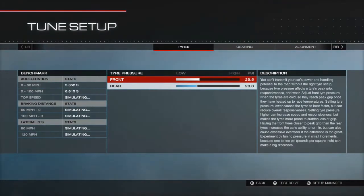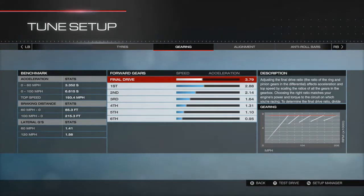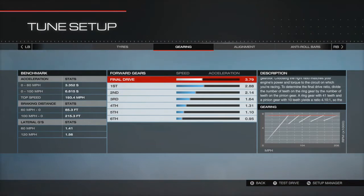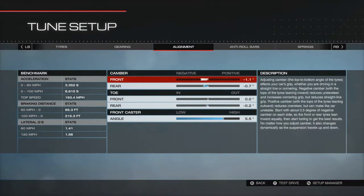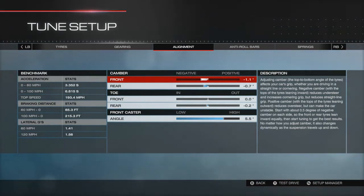Tires first of all: front tyres are at 29.5 PSI and the rear at 28. Gearing is 3.79, 2.88, 2.14, 1.64, 1.31, 1.10 and 0.95. Alignment: front camber is minus 1.1, rear camber is minus 0.7, front toe is 0, rear toe is minus 0.2, and front caster angle is 5.5.